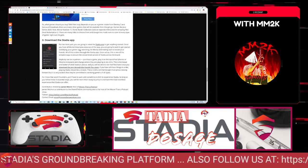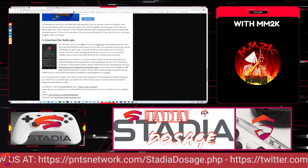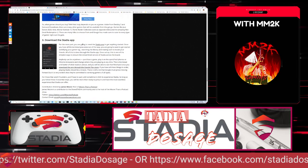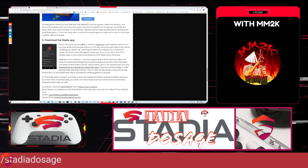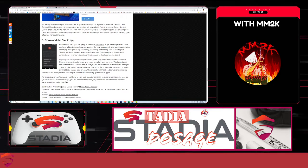The third thing is to download the Stadia app. It's a fact that you can't boot a game without it, though since I got my Founder's Edition I've been able to boot games without the app — via Chromecast or the web browser with a pinned tab. So you don't strictly need it to launch games every time, but it's very helpful and integrates the service better. You can now access the store outside the app, but to switch performance modes and get the full optimal experience, you definitely need the app.